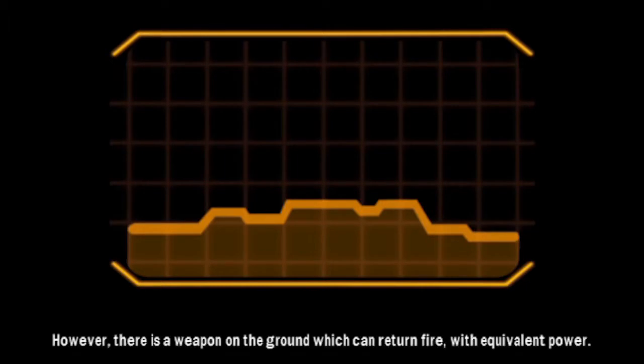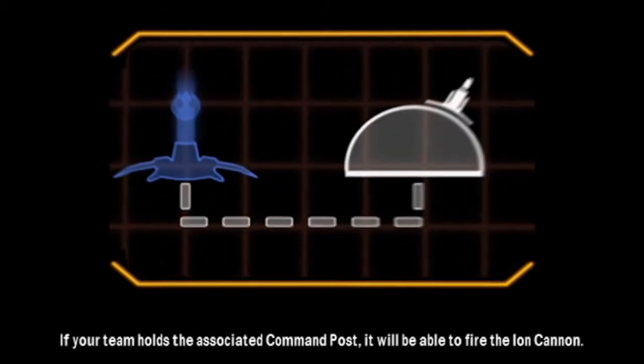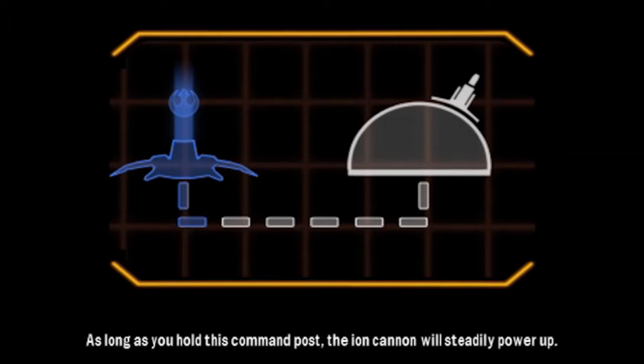However, there is a weapon on the ground which can return fire with equivalent power. If your team holds the associated Command Post, it will be able to fire the Ion Cannon. As long as you hold this Command Post, the Ion Cannon will steadily power up.